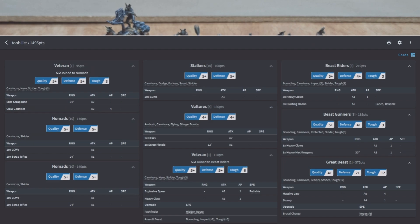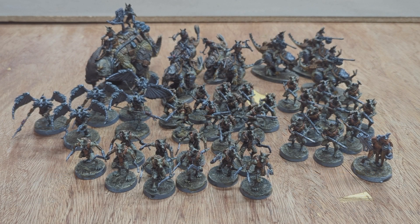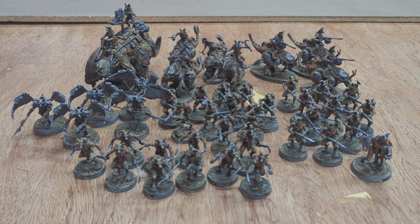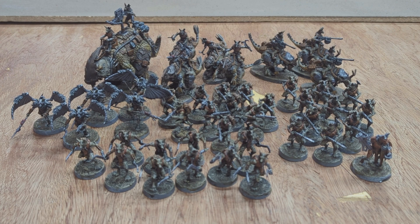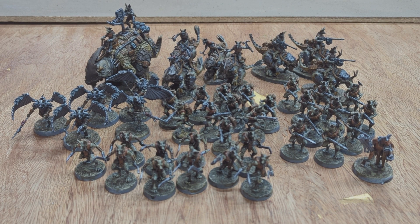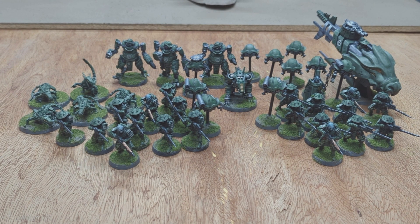Here's the list for today's battle. We have 10 Stalkers, followed by two squads of 10 Nomads armed with scrap rifles — one has a veteran. Five Vultures with close combat weapons and pistols. In the back: 3 beast riders with heavy claws and hooks led by a veteran with ambush and a spear, 3 beast gunners with heavy machine guns, and a great beast with jaws and stomp given the Impact 6 brutal charge ability. These are made to get up close quickly and cause havoc with their Carnivore rule. Opposing them is the Eternal Dynasty, whose army we went over in our last How to Play video.